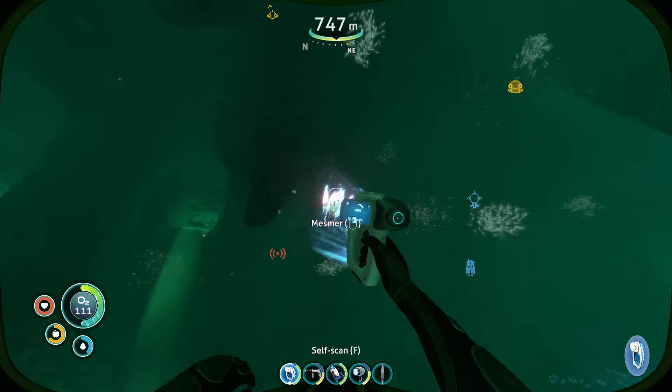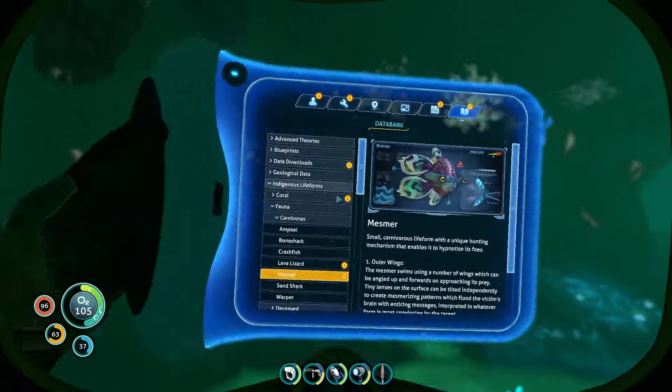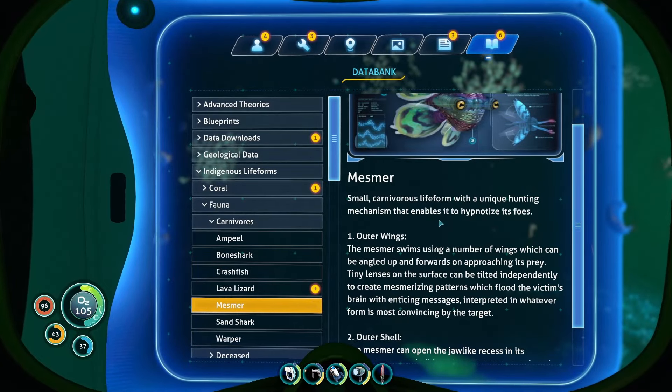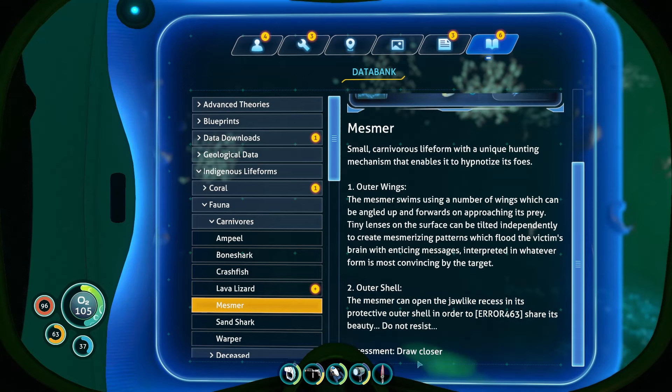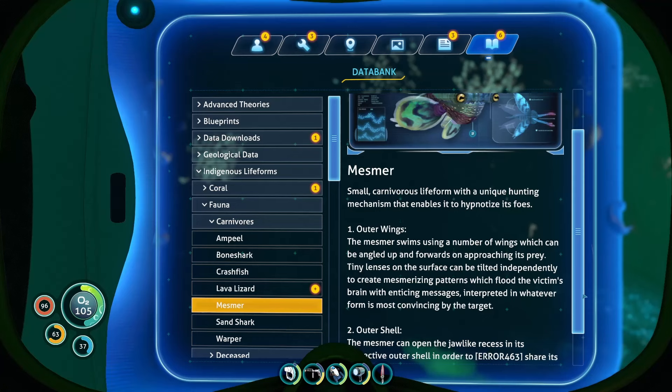What is that — a Mesmer? That looks really innocent but probably super dangerous. 'Small carnivorous life form with a unique hunting mechanism that enables it to hypnotize its foes.' Yep. Assessment: draw closer? The Mesmer — that reminds me of Skyrim. It swims using a number of wings which can be angled forwards on approaching its prey. Tiny lenses on the surface can be tilted independently to create mesmerizing patterns which flood the victim's brain with enticing messages, interpreted in whatever form is most convincing by the target. Interesting, that's really cool.